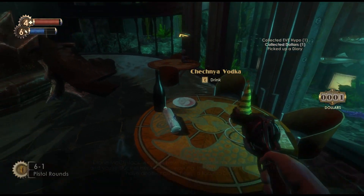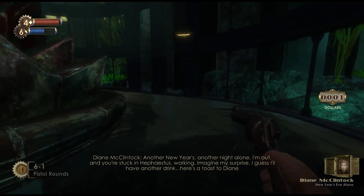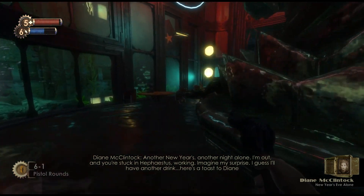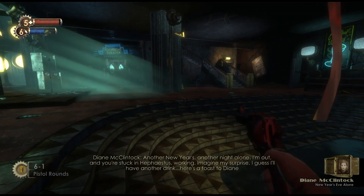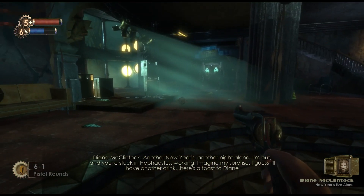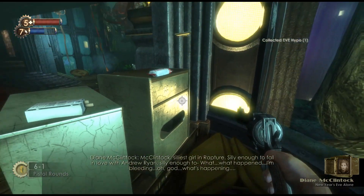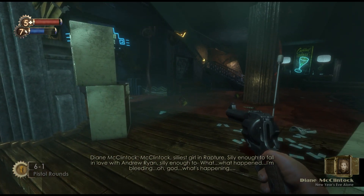As you explore Rapture, you find audio logs scattered around the place. It's really interesting because since the city has transformed into its dystopian state, the logs are used as a way to give the player an idea of what the world was like before the fall of Rapture and what events caused it to get to this point. There is over an hour of tapes to listen to, but they play in the background as you explore through the level — so as long as someone doesn't interrupt it on the radio, you'll be okay. Although this happens way more than I'd like, so I tend to just stand still while listening to them.